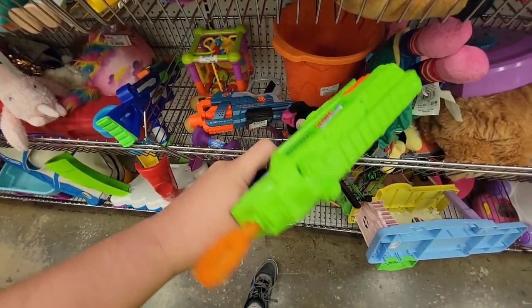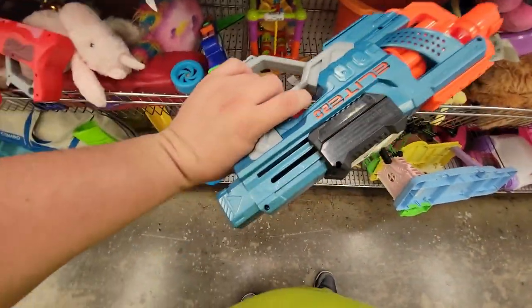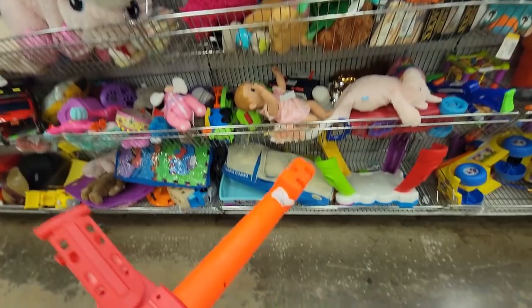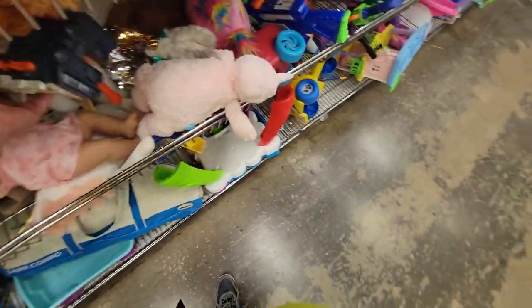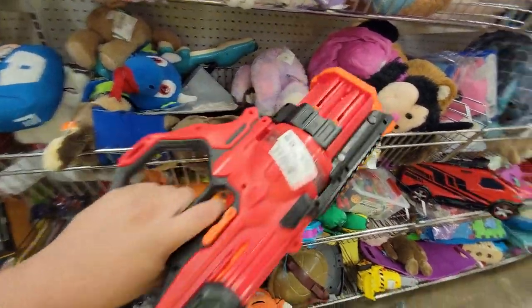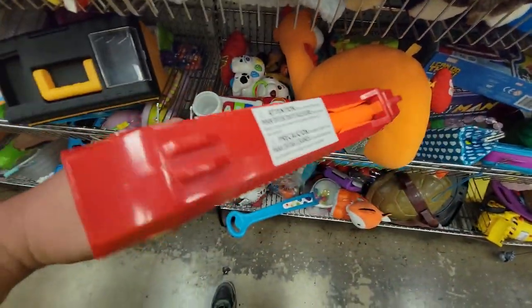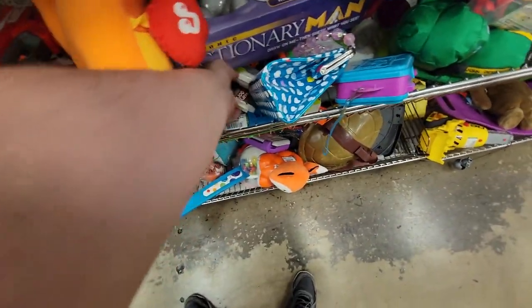Over here, a Nerf Elite 2.0 Commander — no thank you, that can stay here. But over here I did find the Fortnite large sniper rifle, which I've been eyeing for a bit. Performs a lot better than the Centurion. I really wanted it but the size couldn't justify it, so I had to move along — my biggest regret leaving that behind. Over here, a Roundhouse — cool to see for the Rival line, but I have a few already. Then a Mega Magnus right next to it — not bad to see.